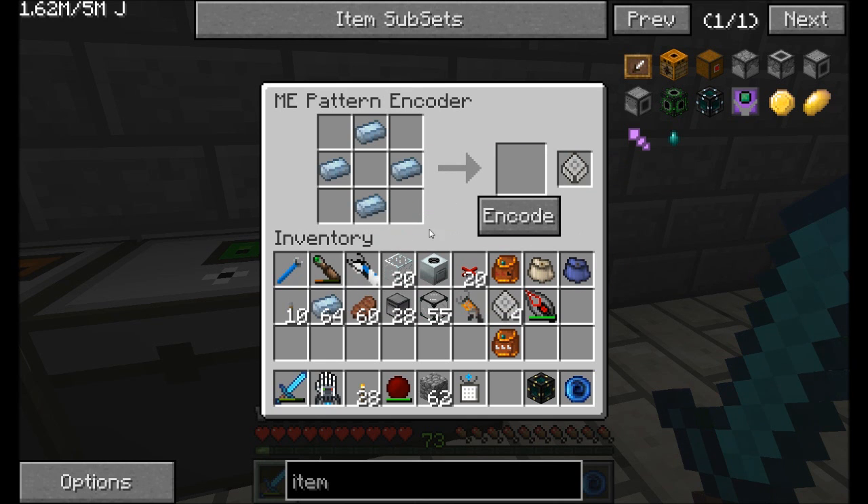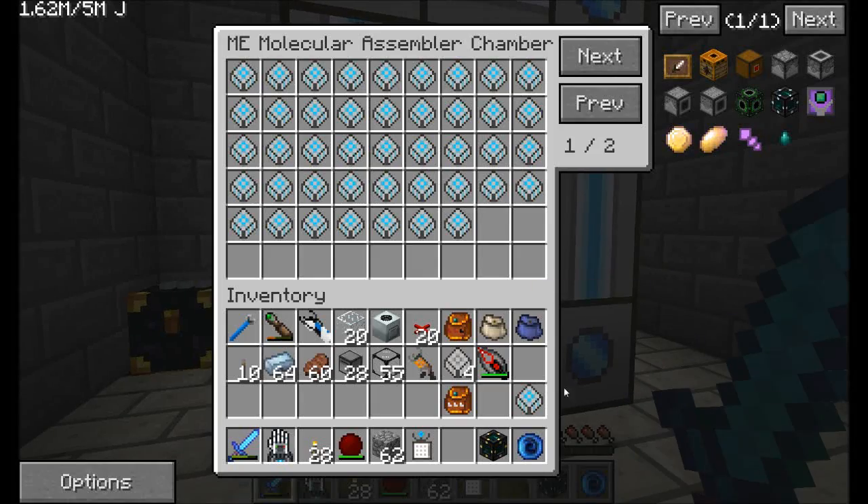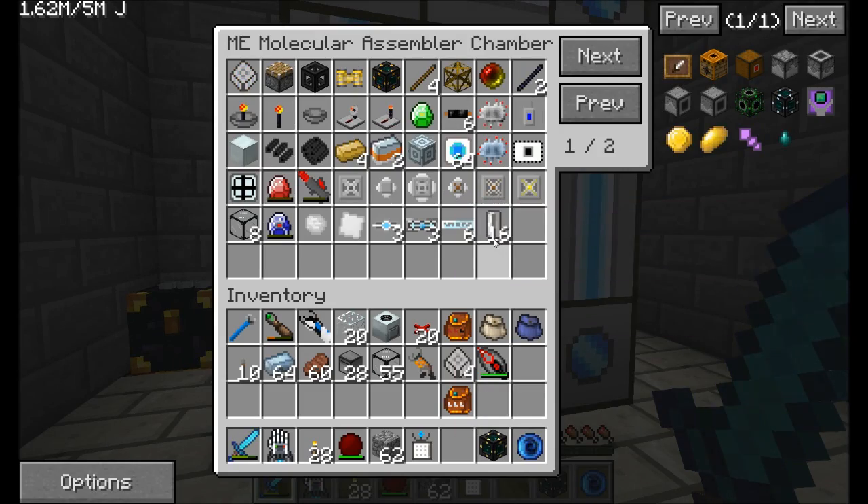We're going to encode this guy. Just like this. Encode, ready to go. We'll put this in here. So now my system knows how to make the empty cells.